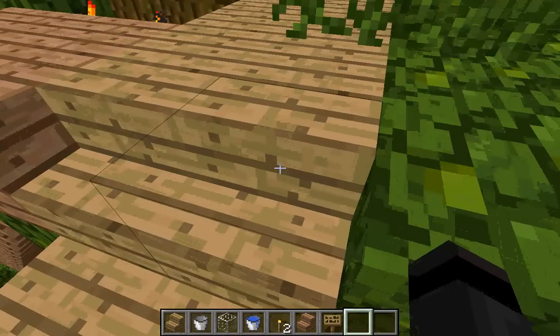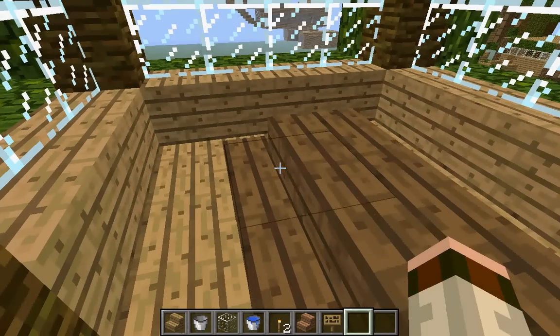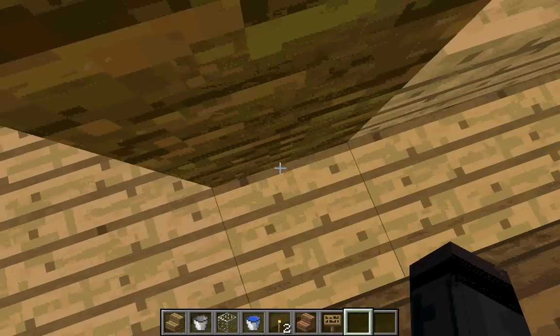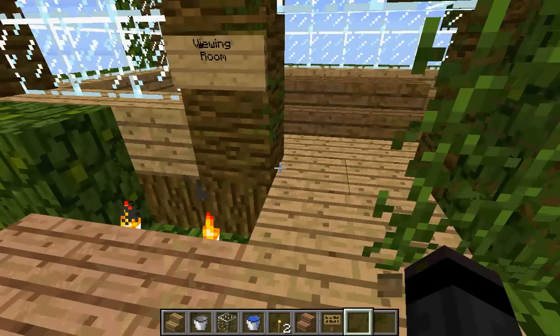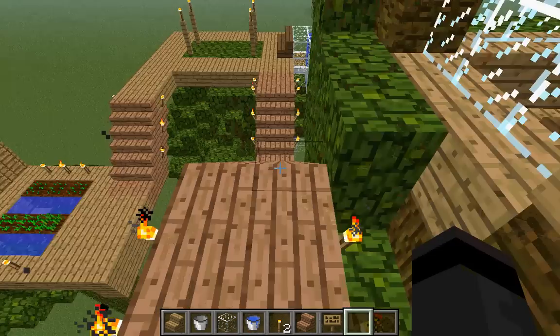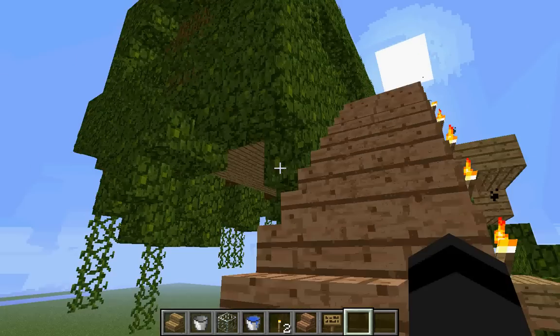I made it so everything is symmetrical. Here's the viewing room, just around the seating bench, to look at all of your awesome stuff so far. Because you said that your treehouse is also going to be a viewing room. I made it so it's covered in leaves — it looks like it's kind of blending in, like an overgrowth of everything on the tree.